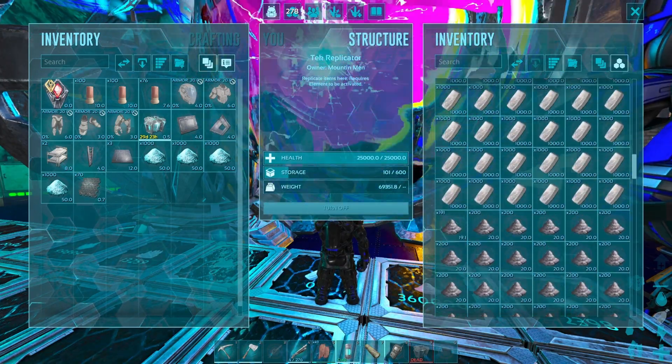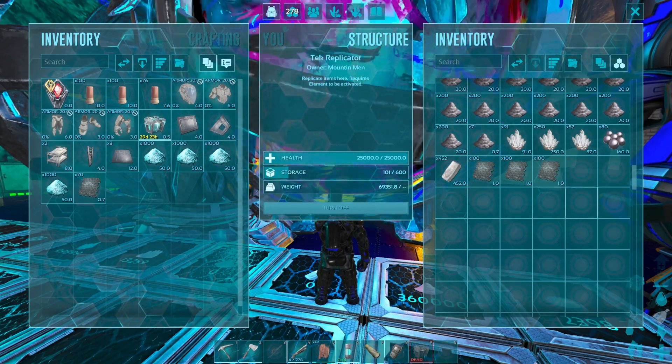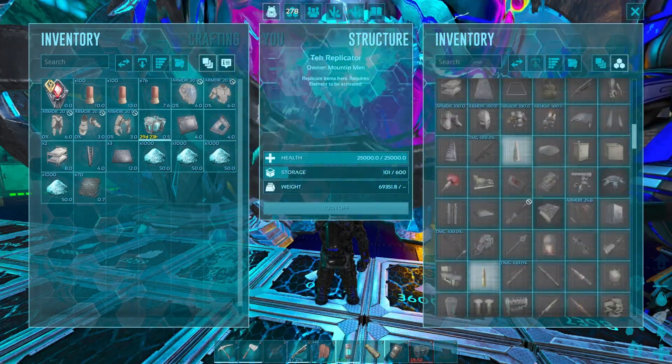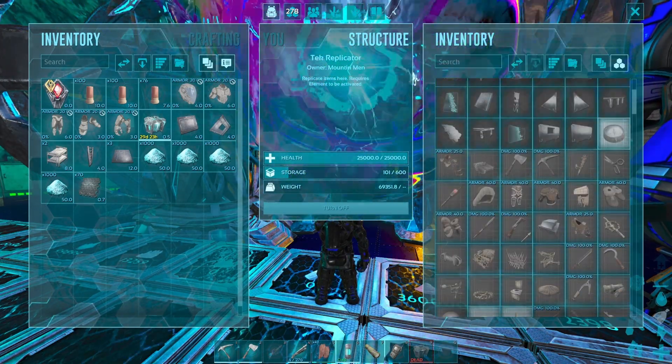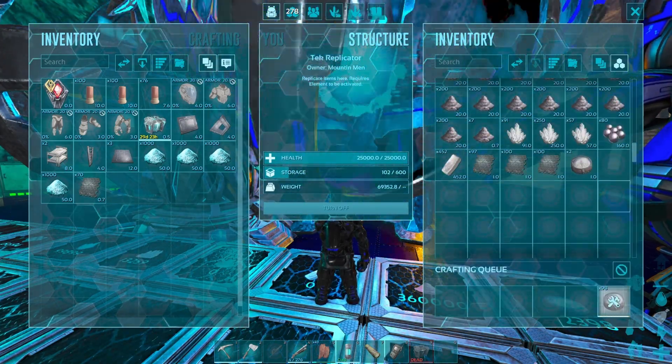The first thing we're going to do is convert the 300 element that I have in this tech replicator into compasses. In case you don't already know, compasses can be transferred from map to map. In just a moment I'll show you how to convert the compasses back without losing a single piece of that precious element.